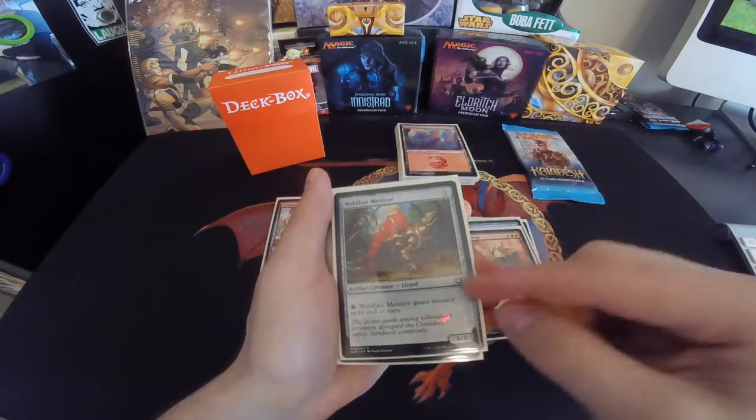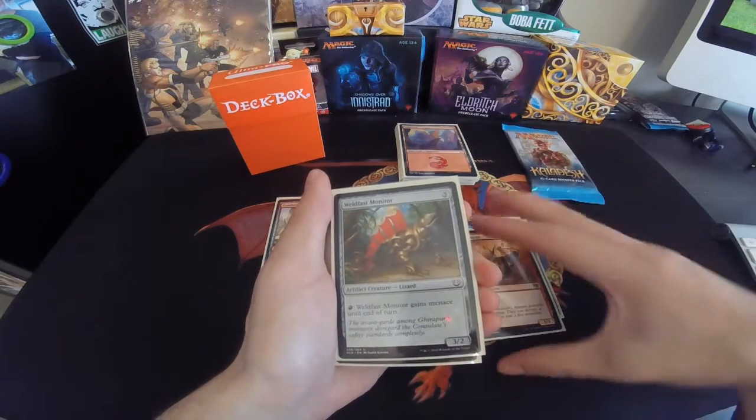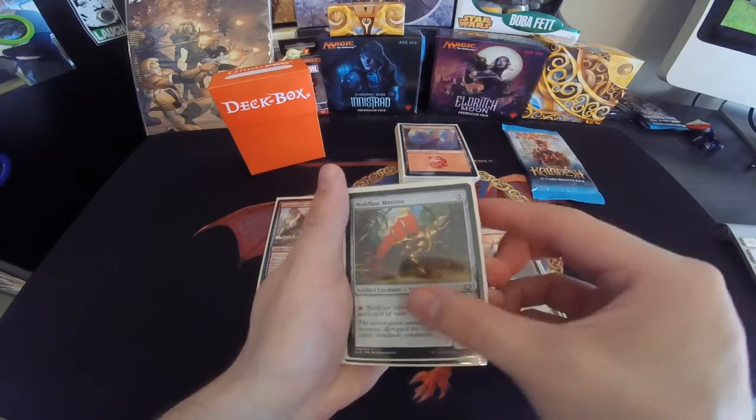Going back to this real quick — I always like pump cards in draft, just to be able to pump. Windrake had pump for Flying, and this one has Menace.